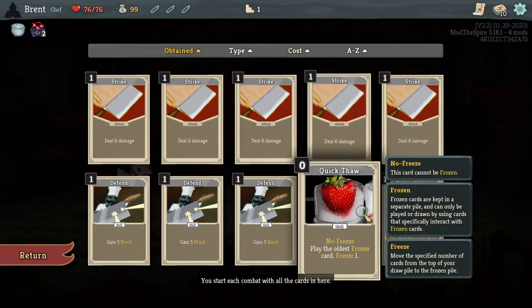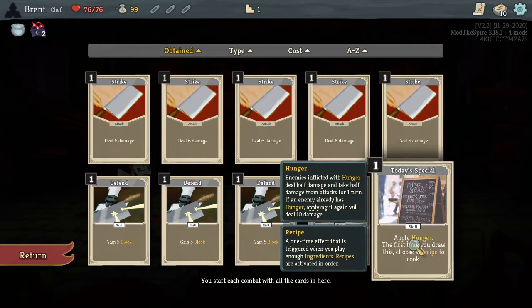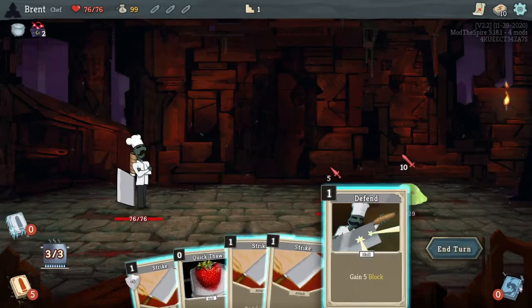We have Quick Thaw — no freeze, play the oldest frozen card, then freeze one. This card cannot be frozen. Frozen cards are kept in a separate pile and can only be played or drawn by using cards that specifically interact with frozen cards. And then Today's Special: apply hunger. Any enemy inflicted with hunger deals half damage and takes half damage from attacks for one turn. If an enemy already has hunger, applying again will deal 10 damage. Choose a recipe to cook.